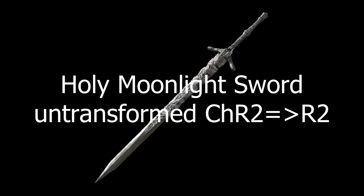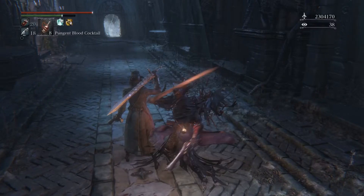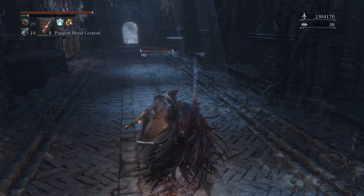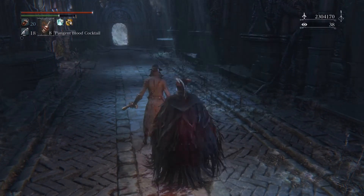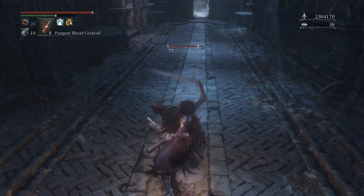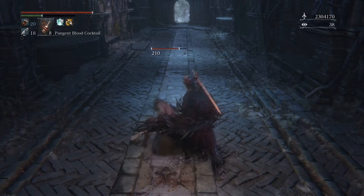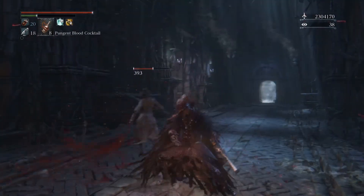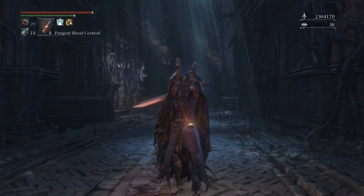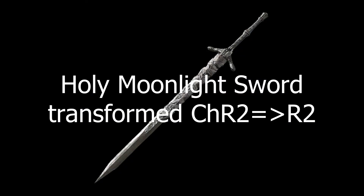To start with the Holy Moonlight Sword in untransformed mode: the second R2 triggers the visceral by itself. But when you chain the first charged R2 into the follow-up R2, both of them actually trigger the visceral on a player, allowing you to do a nasty backstab.